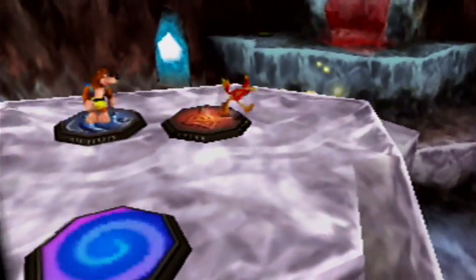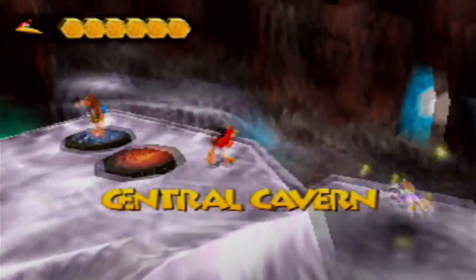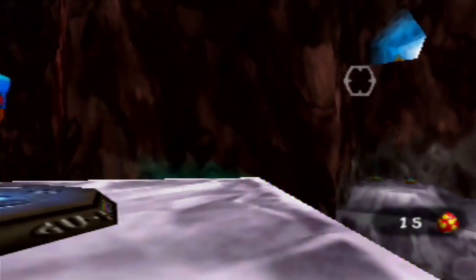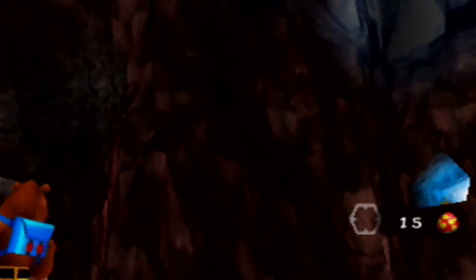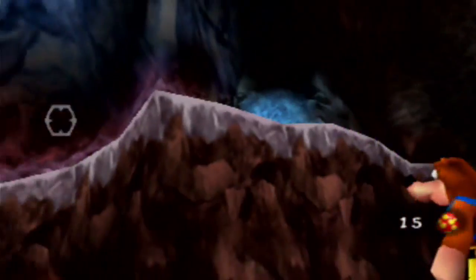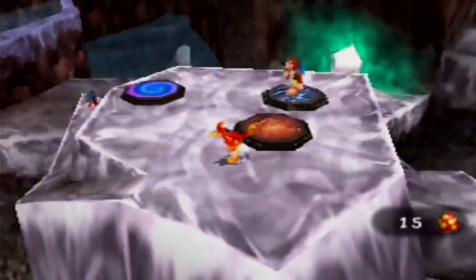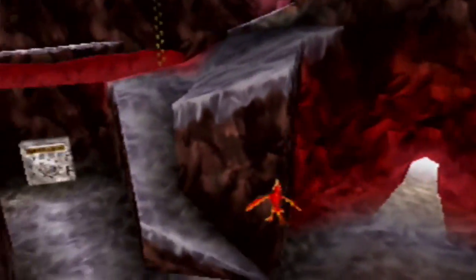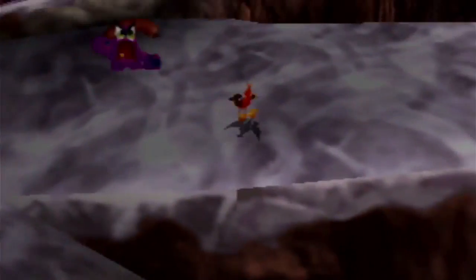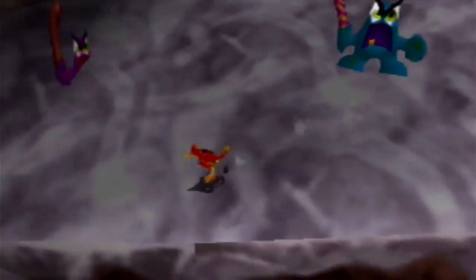Looks like Kazooie's going to land straight in the lava side of Hailfire Peaks. Well, maybe while she's down here she can take care of the business we need to take care of down there, because we do have to go back down there pretty soon once we're done here in Cloud Cuckoo Land. There are notes up there — I'll have to keep that in mind for later. I think it involves the Claw Clanger Boots though.